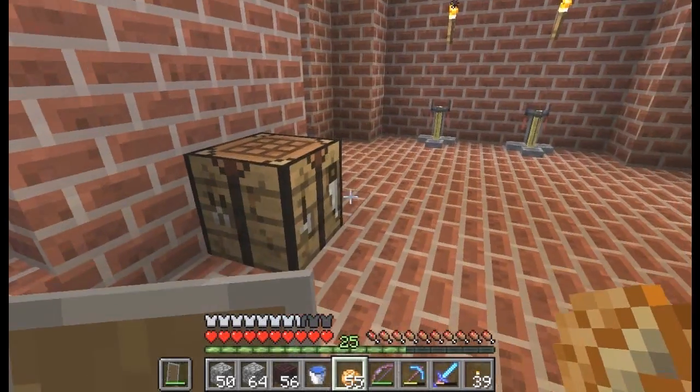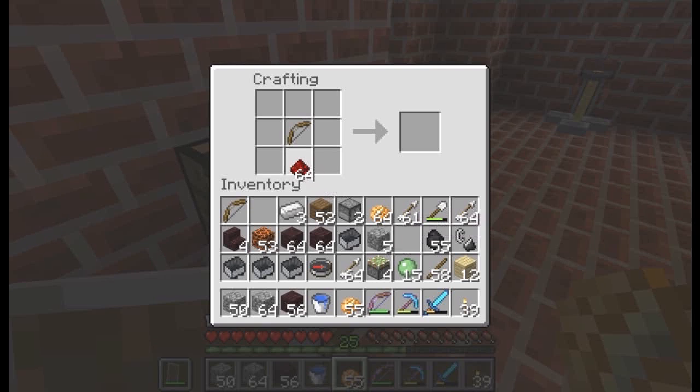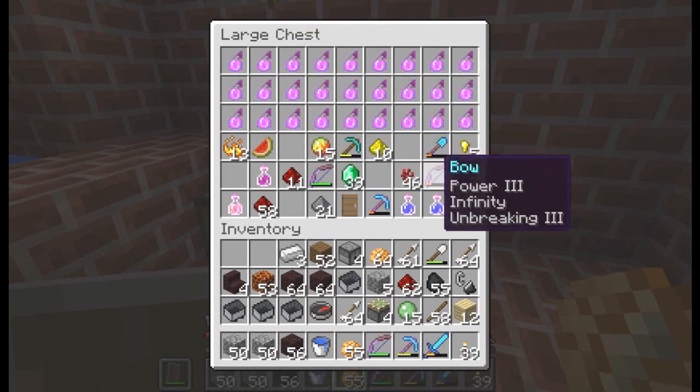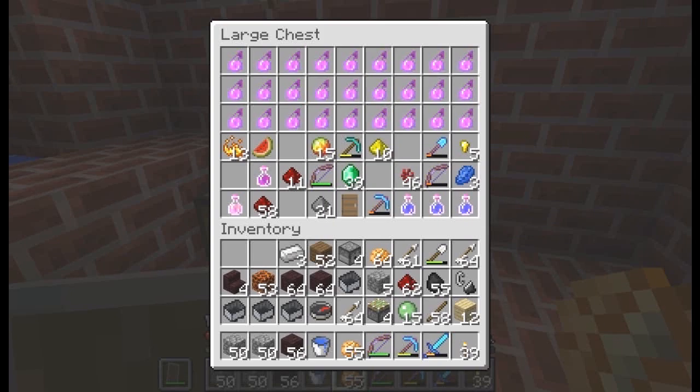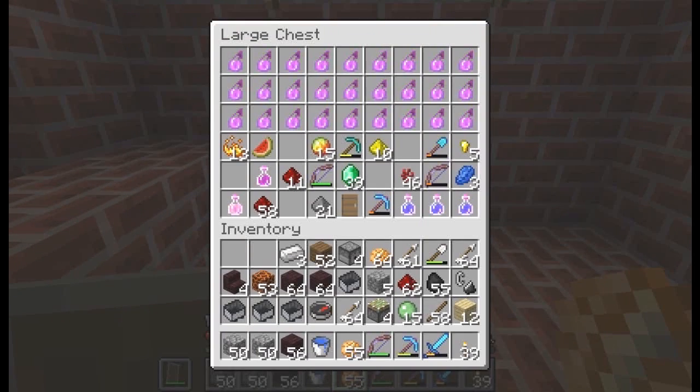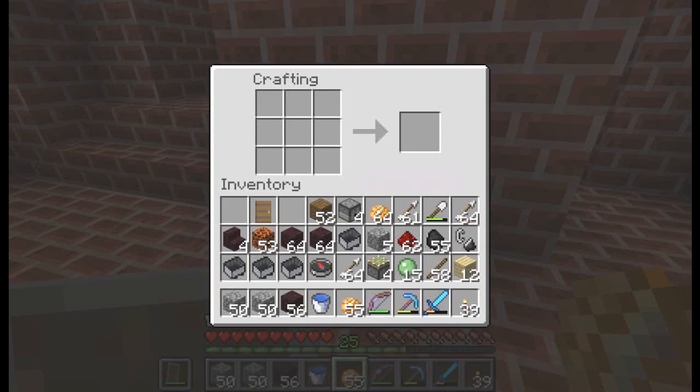It is important that the bows are not damaged — otherwise this will not work. I have the dispensers. I have the sticky pistons. The more observant of you will notice the minecarts in my inventory — there's a reason for that as well. Keep watching and you will find out.